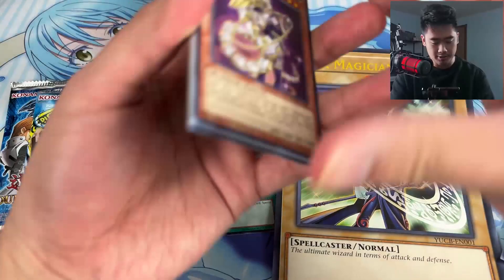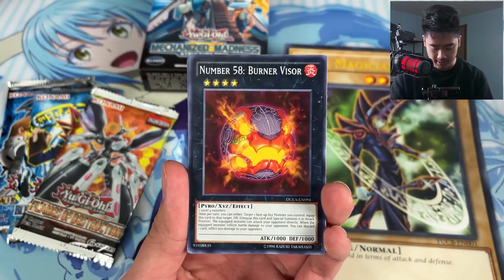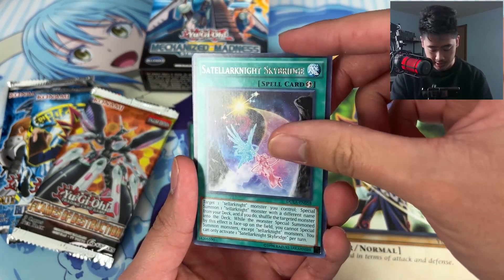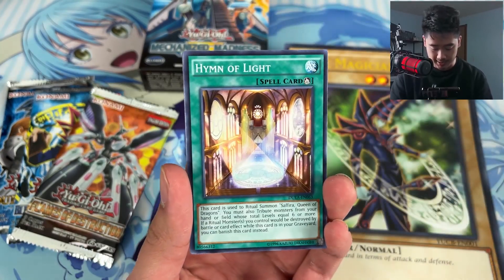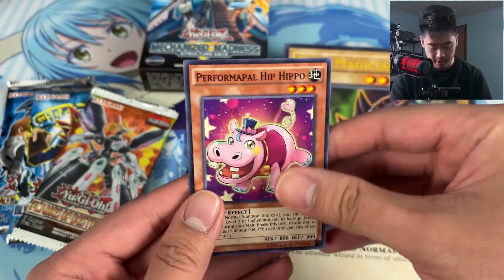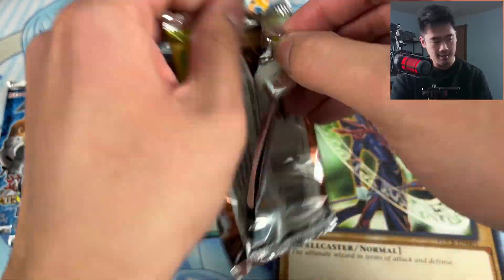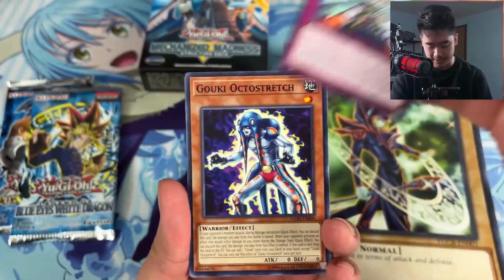I'm pretty sure the Shadow cards are Ultimate or at least some kind of special rarity. Let's see: Burner Visor, Artifact Lantia, pretty useful. Tellarknight Skybridge, Sonata the Melodious Diva, Yang Zing Unleashed, Hymn of Light, and a Performapal Hippo. Nothing too crazy there. Flames of Destruction — Ash Blossom, right? Pretty sure it's Ash Blossom.